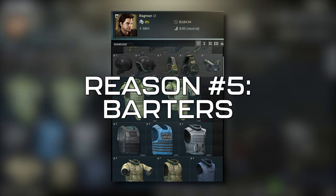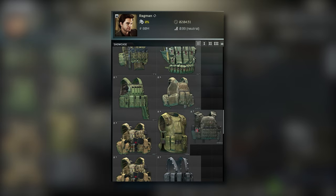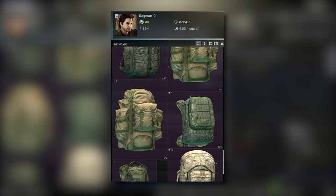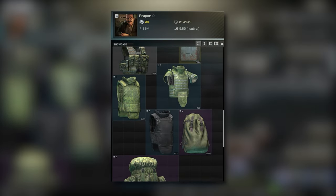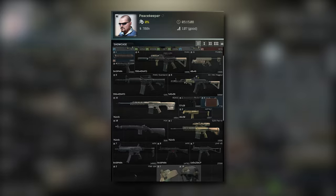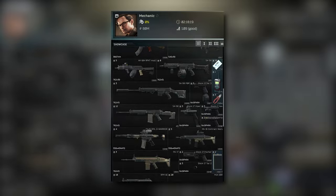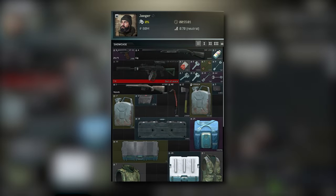Our last reason as to why you want to keep an item would be for barters. There are many different barter trades across the different traders in EFT, many of which are extremely useful and many of which are a waste of money. Similarly to crafting, you'll need to compare the pricing of your input versus output to determine whether or not a barter is worth it. These barters are always changing, as are prices, so it's always worth doing a quick price check. Additionally, you'll often encounter items — usually gear and weapons — that are only available via a barter trade, so it's very important to have the required items for the trades you like in the back of your mind at all times while looting.